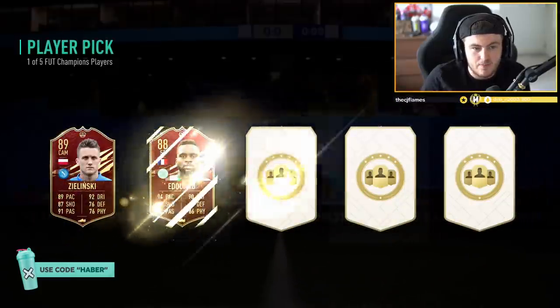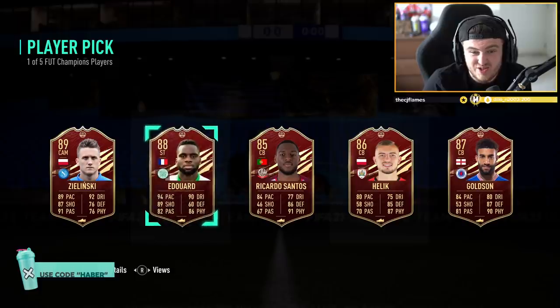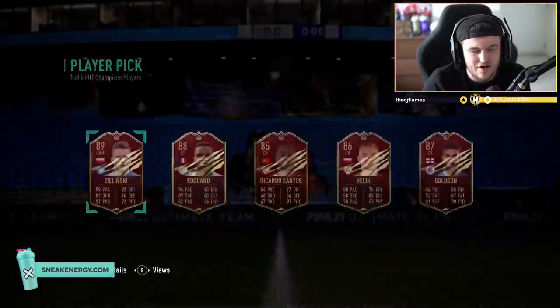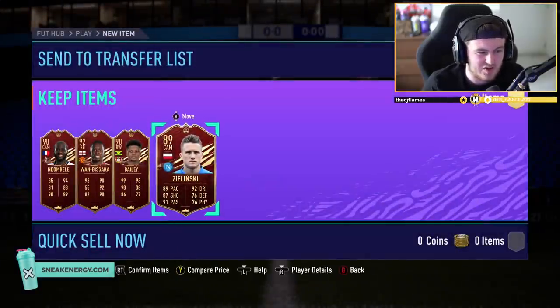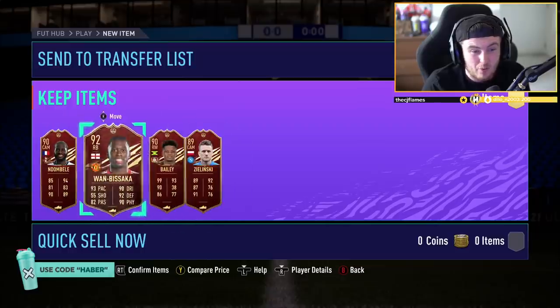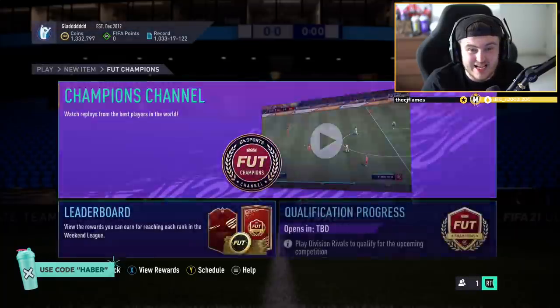For the last player pick, it's going to be Zylinski or Edouard there. Four star, five star - it's got to be Zylinski. That Edouard card is not worth a whole lot at all. Overall, that is a sick set of red picks: Wanbissaka, Ndombele, Bailey, and Zylinski. That is a really good set of red picks.